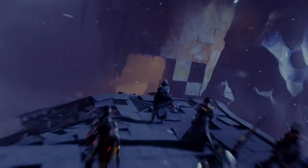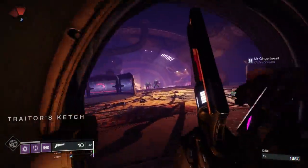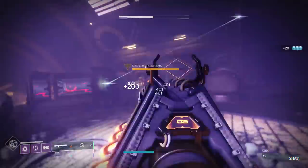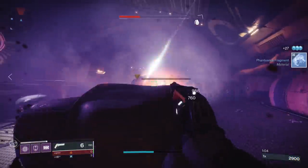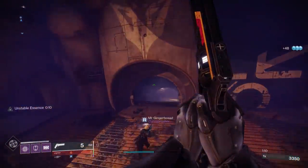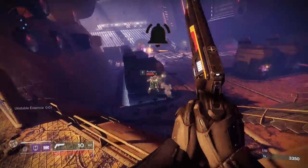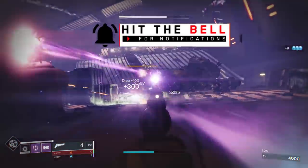Another thing we got to take a look at is some brand new stasis subclass abilities and upgrades. Remember that with Beyond Light, one of the best features in my opinion is that the subclass layouts are being completely redesigned. No more are you going to simply select a node of perks like an attunement. Instead, you mix and match your abilities, and then you have aspects and fragments — aspects being like bigger perks, what we would traditionally see in the current attunement nodes, and fragments being additional upgrades alongside that, both of which you're going to actually find and loot in the world.